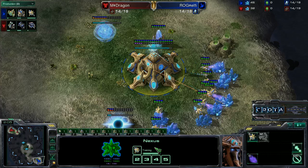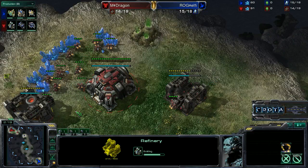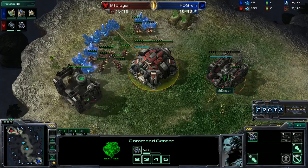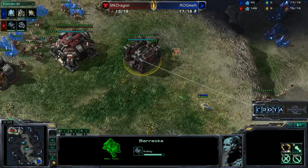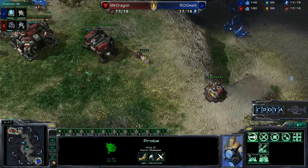It looks like it will be that typical opening — a Gateway followed by Cybernetics Core, then a Pylon and Cybernetics Core. We also see Dragon going for an early refinery, and perhaps on Ohana this is a bit of a change in map choice where players try to go further into overall tech. Both of these players are going down a more tech-heavy path, opting to get gas a little bit earlier.